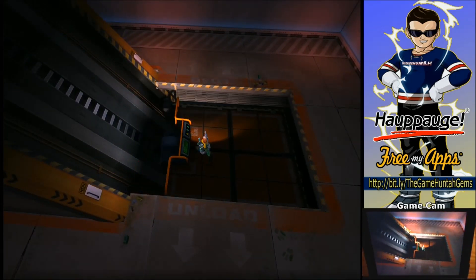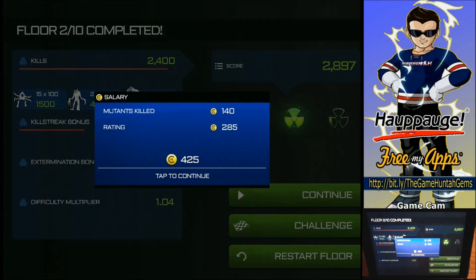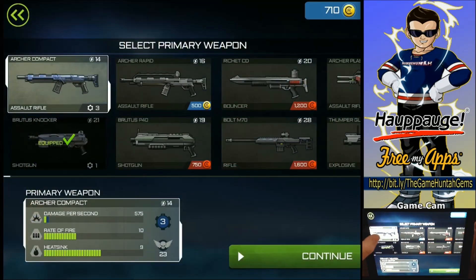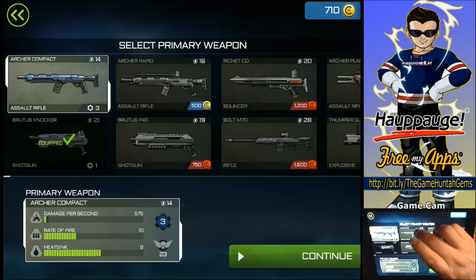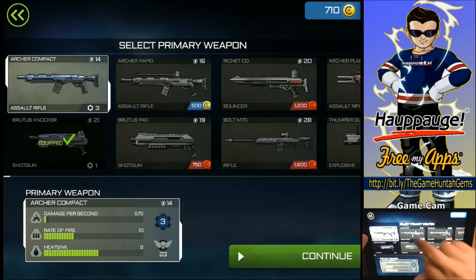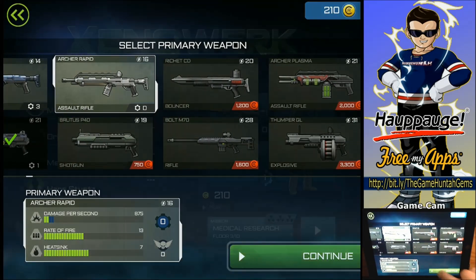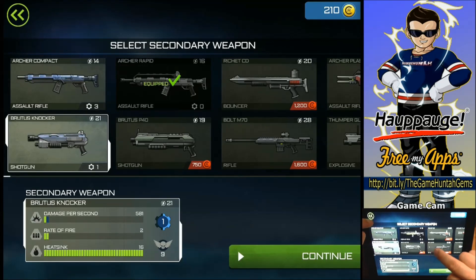We finished this floor! Floor complete — I think it was much better. Killstrike bonus 360, rating 2. Wow, I thought I did much better. Let's go one more floor, but first let me look at my weapons. This weapon is level 3, the other is level 1. Every time we level up we gain an extra bonus — for example, some damage per second, which is pretty sweet. Let me compare the Archer Rapid with the Archer Compact. I'm definitely going to get the Archer Rapid.